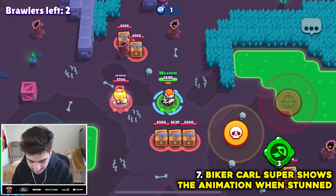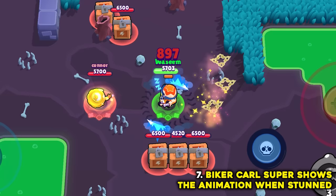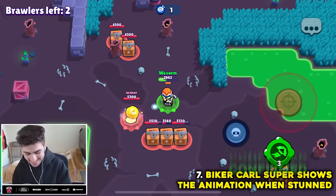If Biker Carl gets stunned mid-super, it still shows the animation, and it follows you. I feel like that's probably a bug, but it's confirmed.